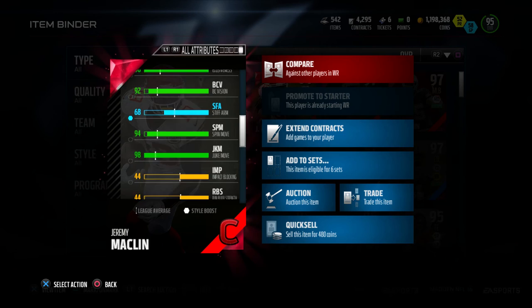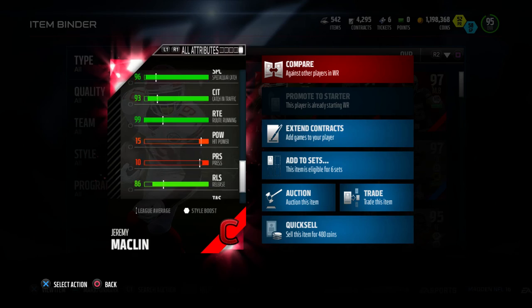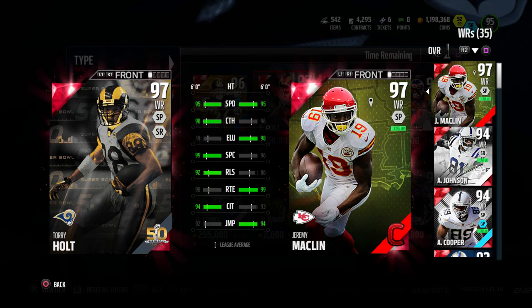Some attributes stand out to me. This guy has 99 kick returner, 99 route running, 98 juke move, 98 elusive, 98 stamina, and 95 speed. Pretty solid and well-rounded wide receiver.